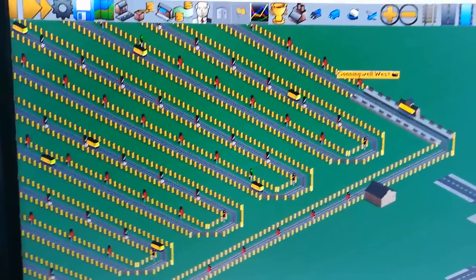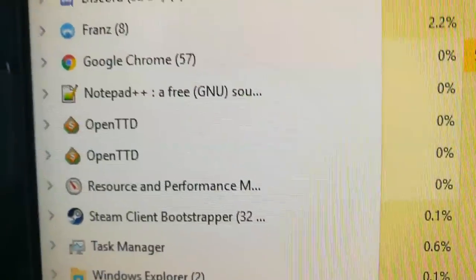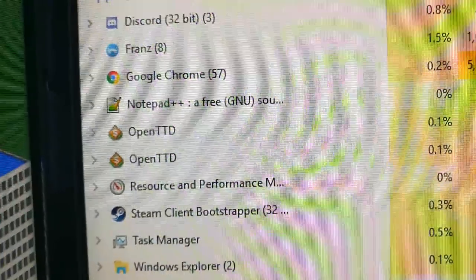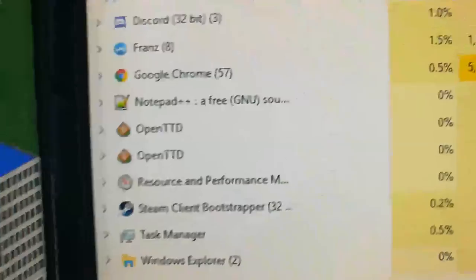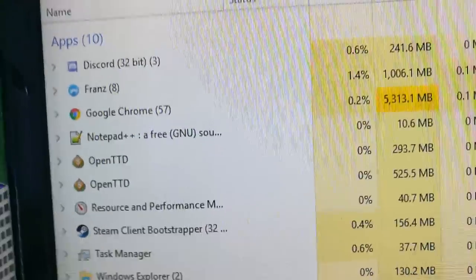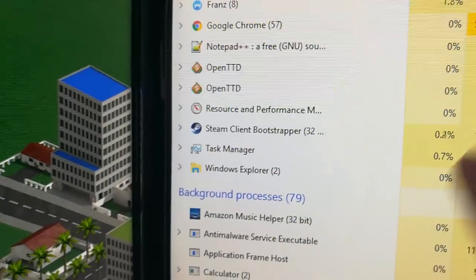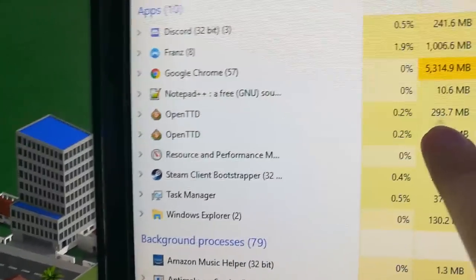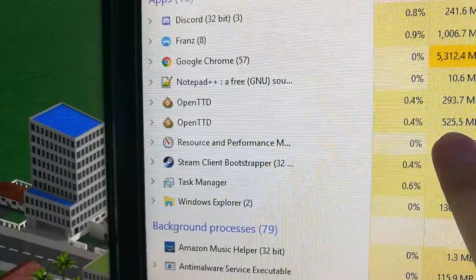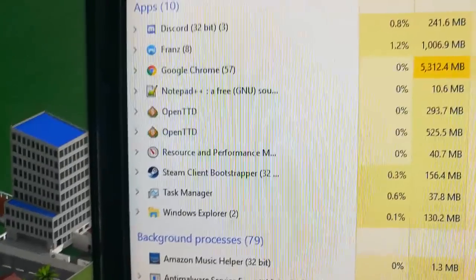There are 500 trains running on each, which there will be when unpaused. You can see in my task list we've got OpenTTD, and at the moment the CPU percentage is 0.1 or 0 on both — both games are paused. The interesting point is the memory: the game with the standard signals is just under 300 megabytes, whereas the one with path signals is over 500. So it does seem to have an effect on memory.